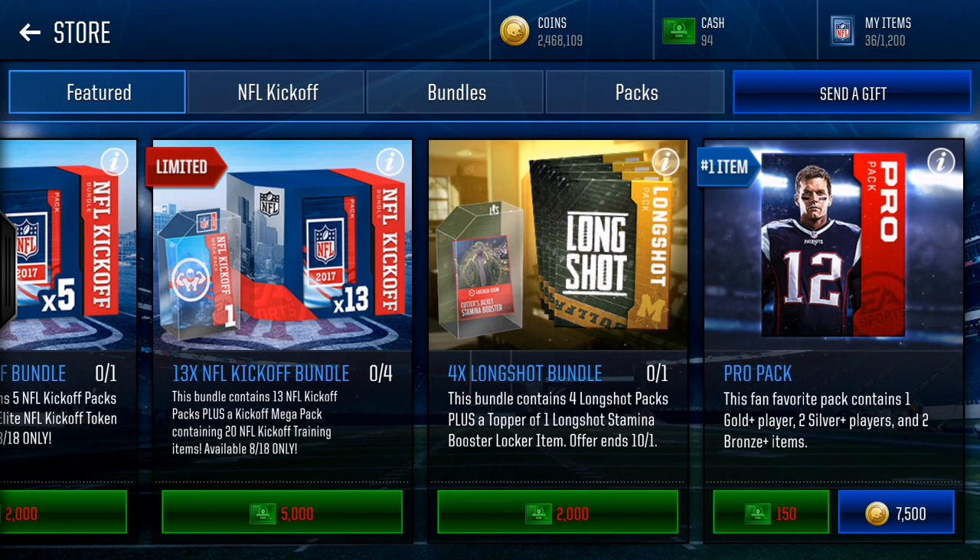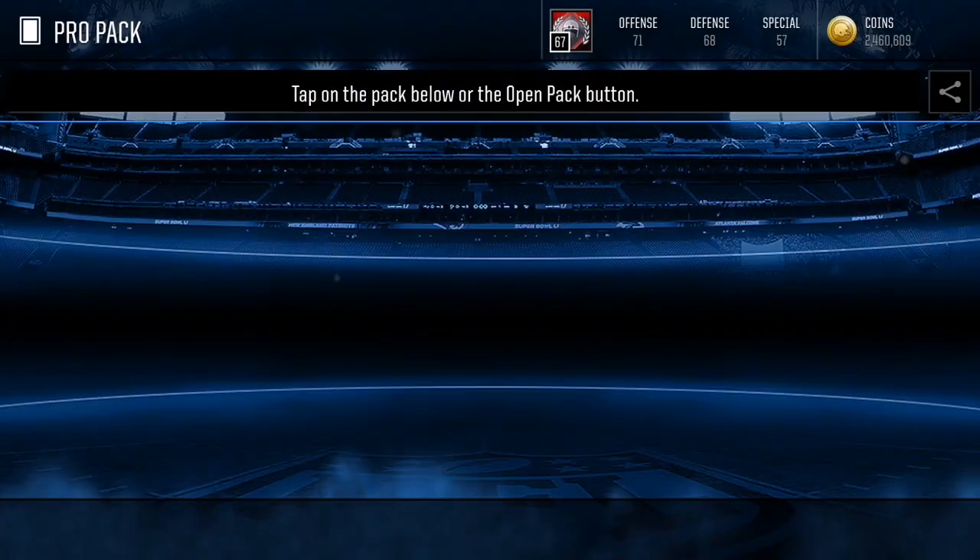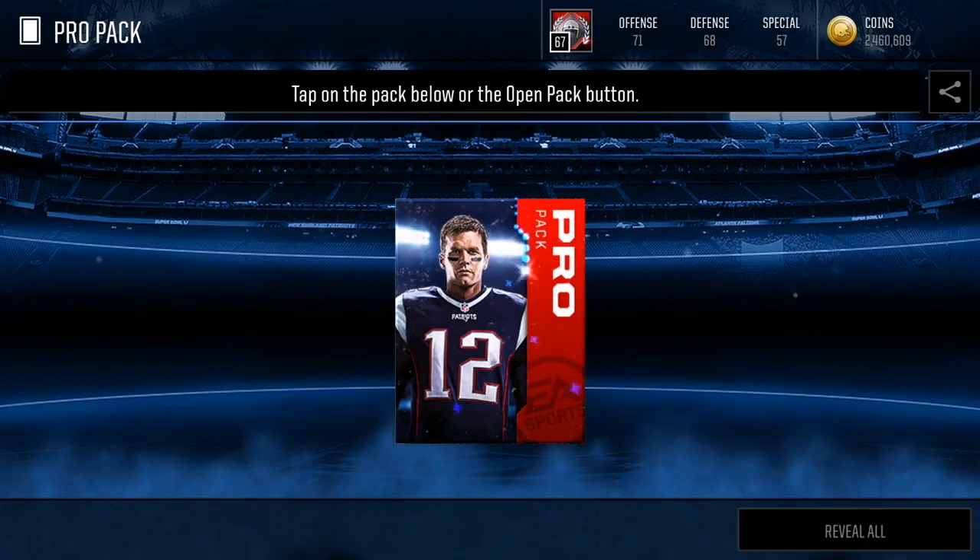This is gonna be like some Bill Knight type of stuff — I'm gonna be the pro pack guy. But before we get into this video, if you guys want to open pro packs like I am and you don't have enough coins, go check out magicmutt.com, use my code GOOF for 15% off. Today we're gonna open 500k worth of pro packs.